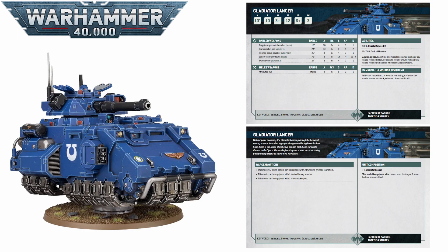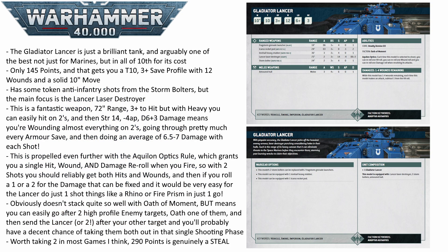The real kicker is that this gets boosted to the absolute stratosphere with the Aquilon Optics rule: every time this model shoots, you get to reroll one hit, one wound, and one damage roll. So it's got two shots, hitting on 3s with one reroll, wounding most things on 2s and 3s with one reroll, and d6+3 damage again with one reroll. Against any enemy tank, monster, or vehicle this basically gets a mini Oath of Moment every single turn, plus the bonus of a damage reroll — which is incredibly powerful. You can turn those annoying 1s and 2s on the d6 roll into much healthier values, making it fairly easy to push out 12 or 13 damage into even tough enemies like knights and Tyrannofexes.